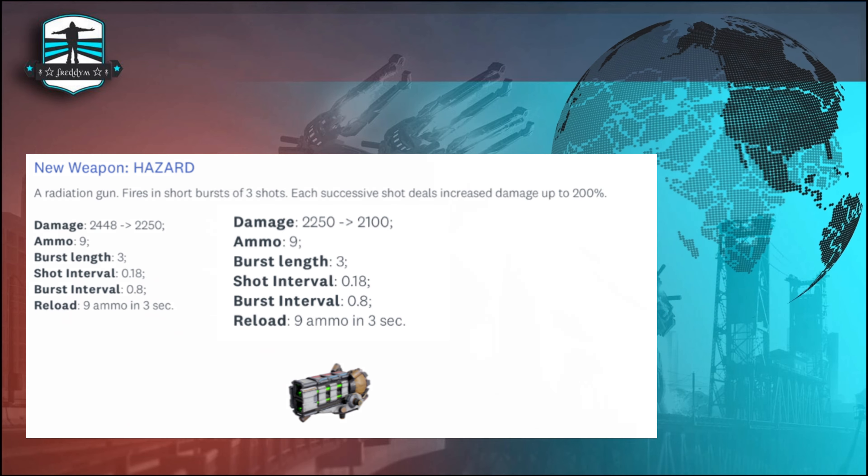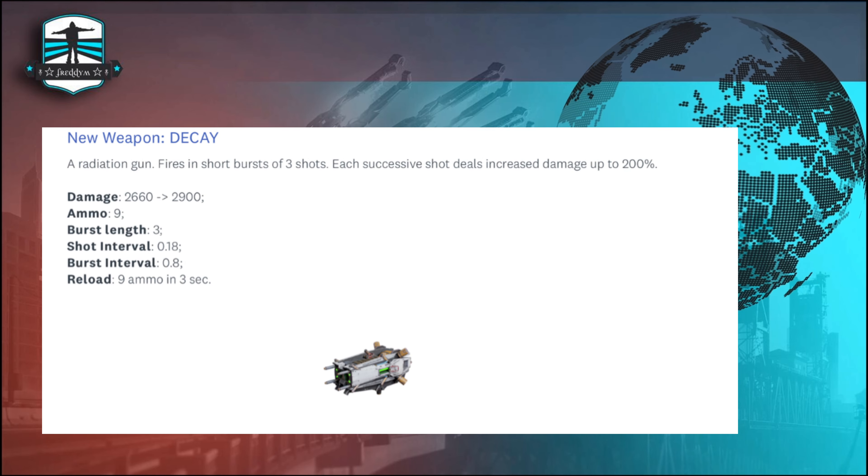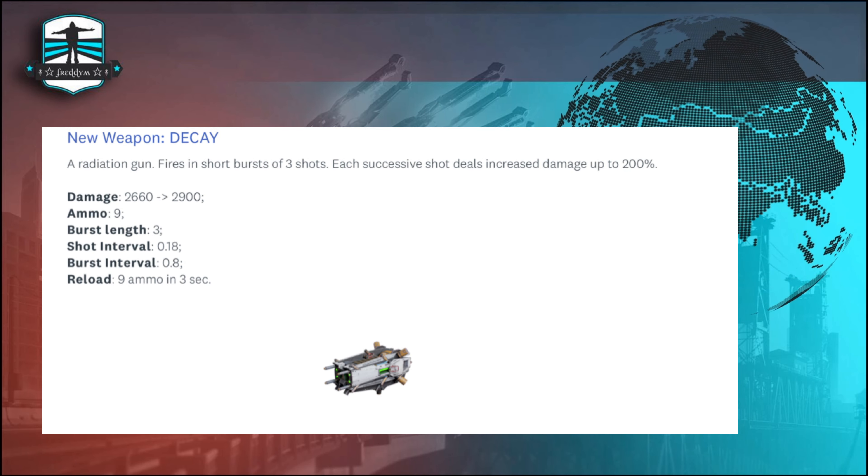Decay still has 2900 damage, which is good for this weapon, and in combination with the new robot it feels very powerful. The rollout of the new update 8.2 will be available this week, and then the event starts in July.